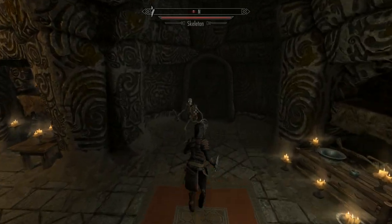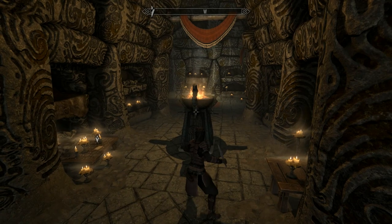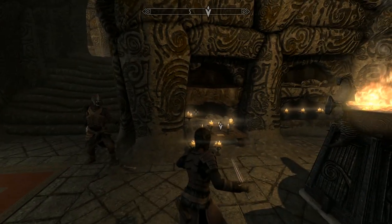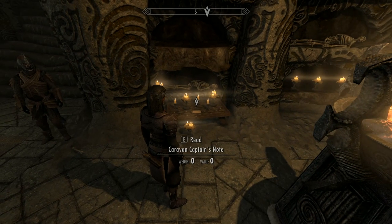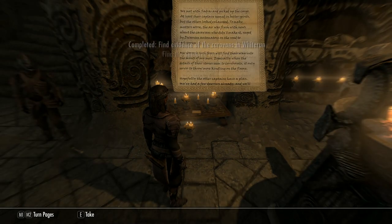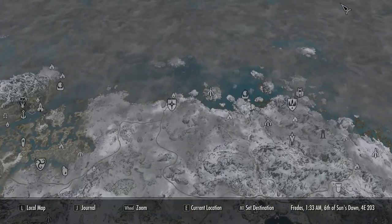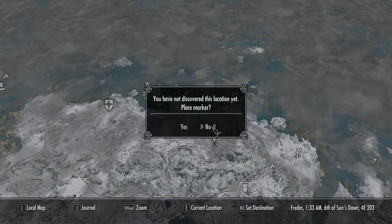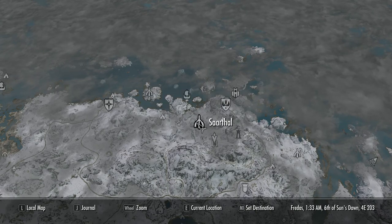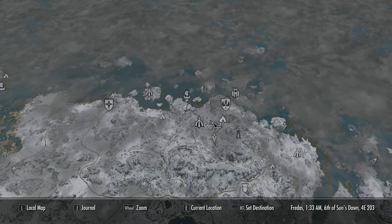We actually have a decent quest to get our hands on these. Initially we have to follow the almost obligatory trail of notes that eventually lead us to the Sightless Pit, which is an interesting cave with a Dwemer ruin inside. In case you don't know where it is, it's not far from Sarthal or Frostflow Grotto, fairly near the College of Winterhold.